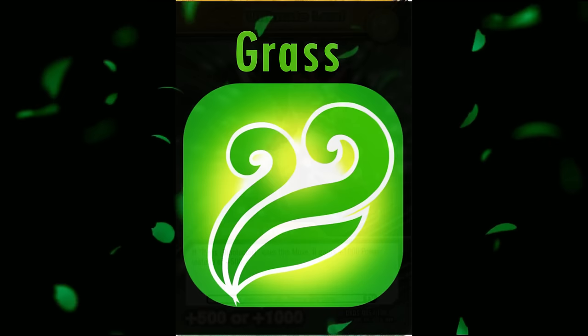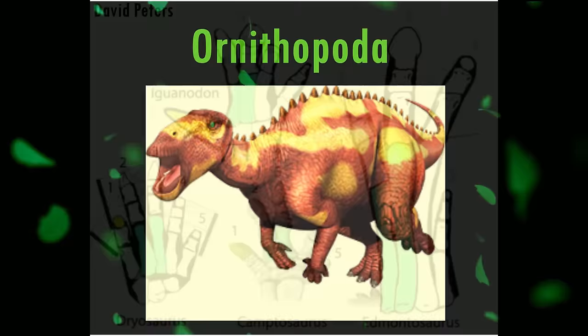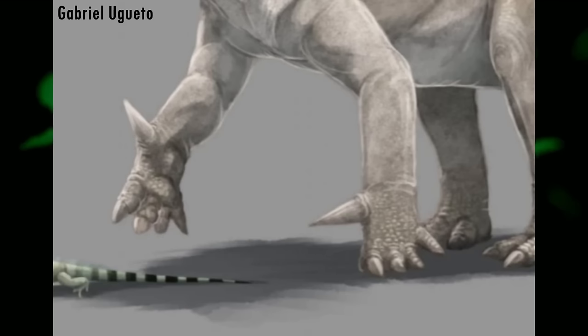When it comes to ornithopods, all were at least facultatively, and some even wholly, bipedal — as in walked on two legs. As far as I can tell, all members had five fingers, which all Dinosaur King models do have, all with claws, but like all archosaurs, should only have claws on the first three digits. The more basal members of the group have their wrists pronated, which they couldn't do, as they should have their palms facing each other.